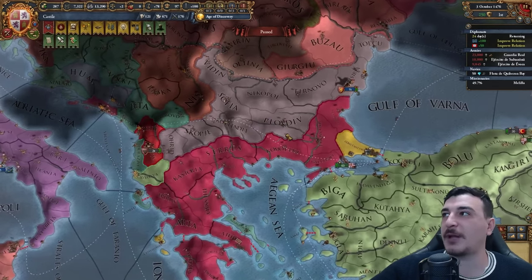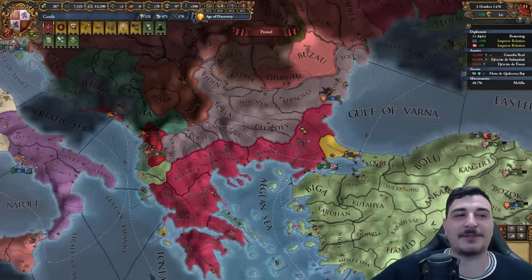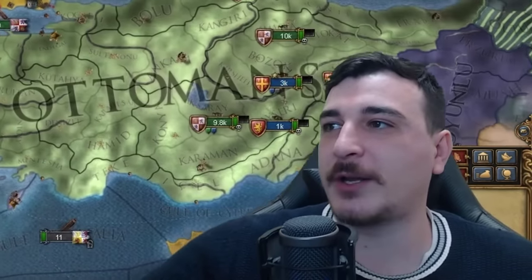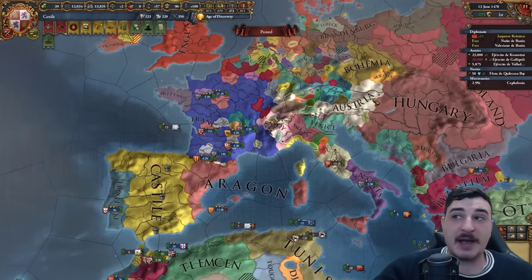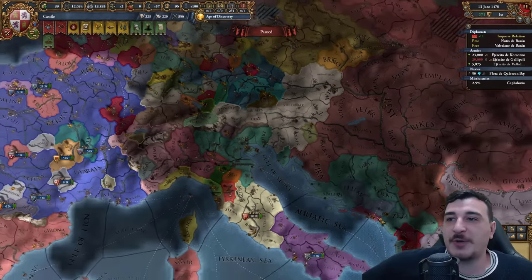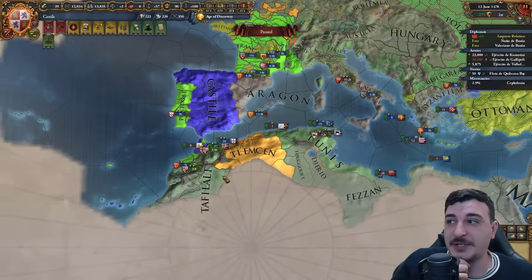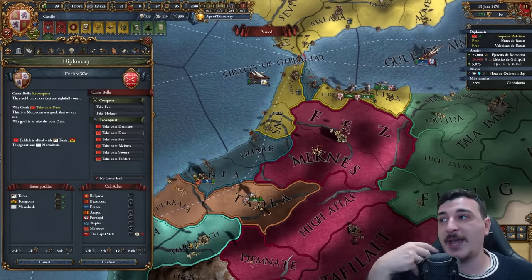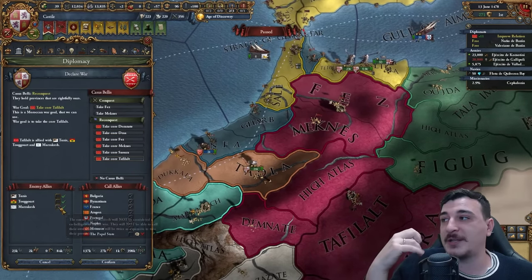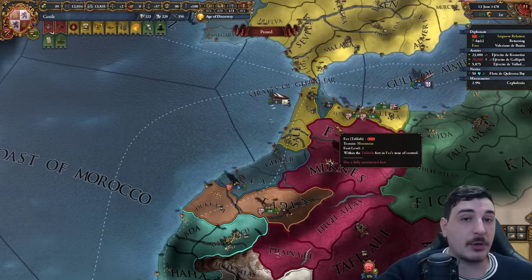I forgot I have that random Albanian province — you saw nothing here. We are able now to get the personal union CB on the Austrians, but I'll wait because I'd be getting too much aggressive expansion with Catholic nations. I already have about 20 aggressive expansion, so instead I'm going to attack and get back the cores from my Moroccan vassal. While doing this war, the AE will go down, which means after this particular war I can start the war against the Austrians and enforce my personal union with no coalition in sight.